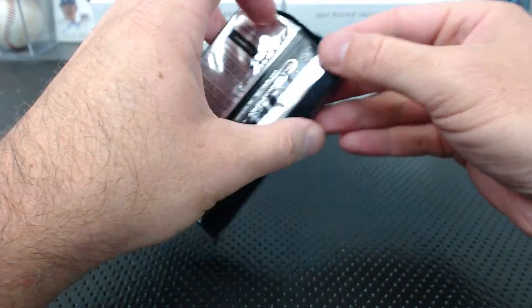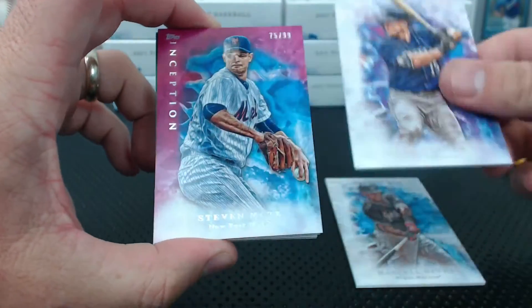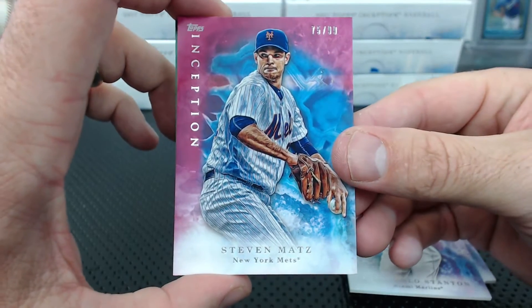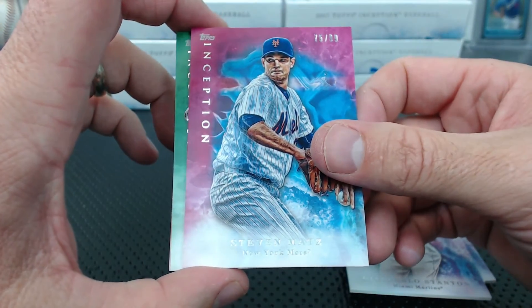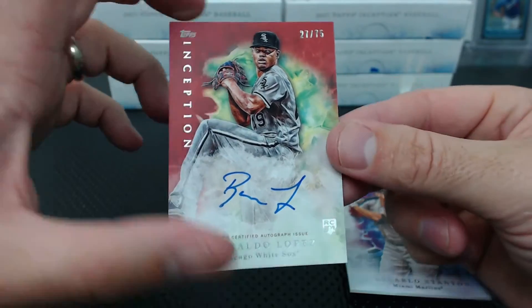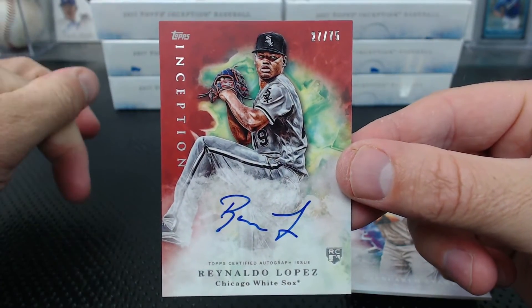Oh yeah, that's the sweatband - my bad. I thought it was Instagram but it was actually the sweatband. Poor Tony. Ozuna and Seeger, McCullers and Stanton. Steven Matz, 75 of 99 - 75 is 64 Driver. Franco Green, and the auto - Reynaldo Lopez, 27 of 75 - Cobalt Kid. So far all the hits have been different people.